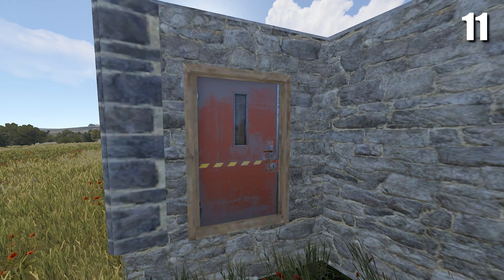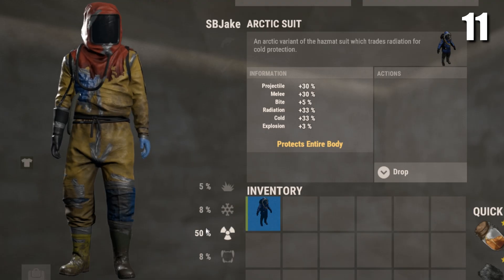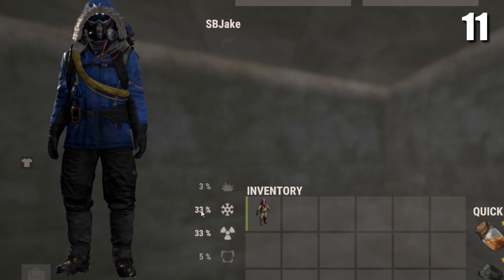The next tip is to start using pay-to-win items, such as door skins with windows. Having a window on your door can let you know if you're getting door camped. Another pay-to-win item is the arctic suit — having this lets you give any hazmat suit 33% cold resistance.